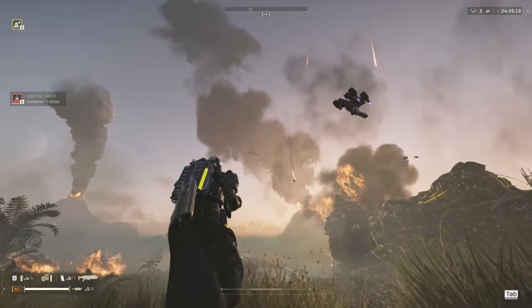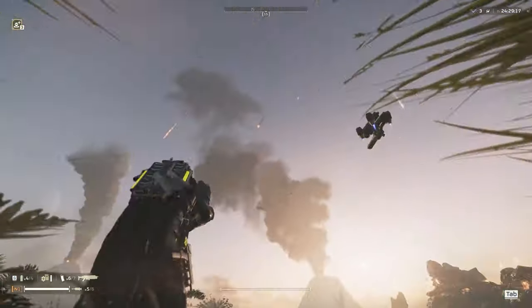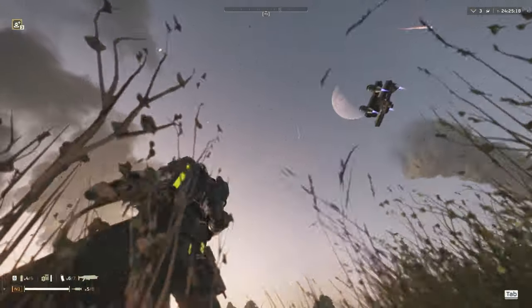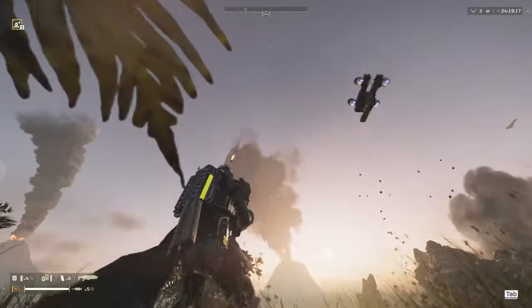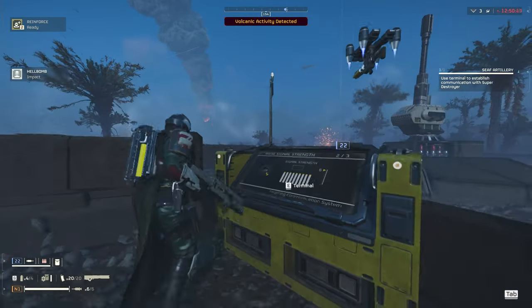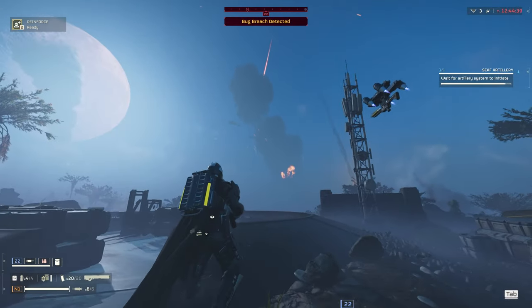I loaded into a game really quick, I wanted to see if I could encounter any of these events, and here is one. At first I thought this was the meteor shower, but then it happened again, this time there was a message, and it's actually a volcanic eruption. The environment of this game has been one of the best - visually very stunning - and now that they are adding all these additional natural disasters and things like that, I can't wait to see them all.